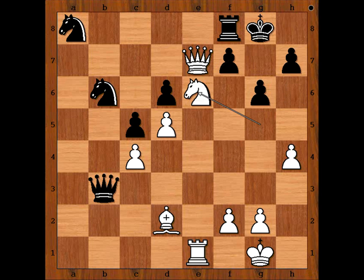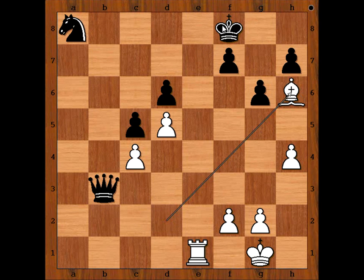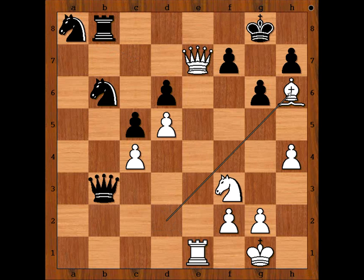There is another variation. After knight to e6 is played, black can defend like this — knight to d7. And now, this is very nice: knight takes rook, knight takes knight, white to move. Can you see the winning combination for white? Queen takes knight, check — king takes queen, check — king must go to g8. And now rook to e8, checkmate. In the game, we have bishop to h6 — very strong.